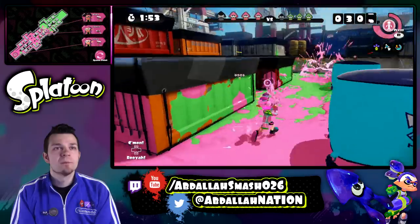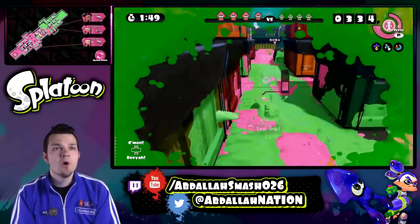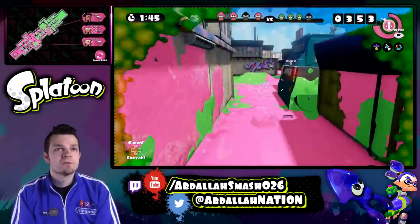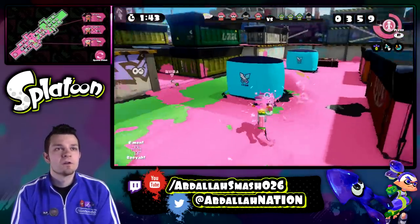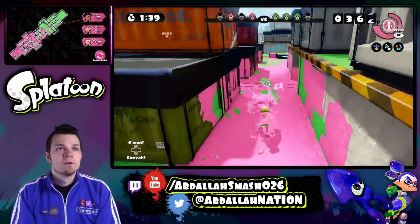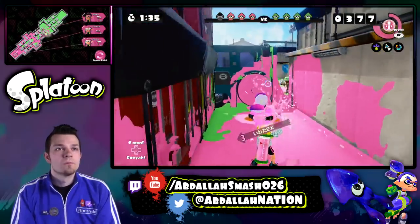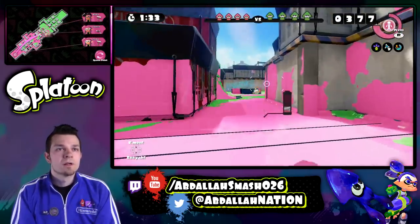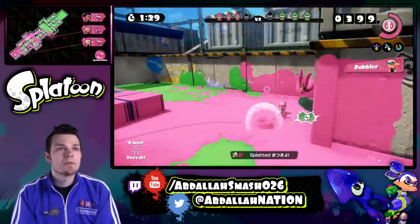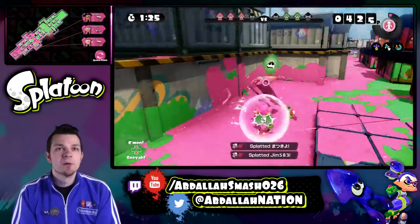Put some pressure on him — always put the pressure on the guys. I got to retreat a little bit here. I'm going to go after this dude. Looks like my teammate's going to take care of it. I've got my bubbler in case I need it. There we go — get that double kill right off the bat.